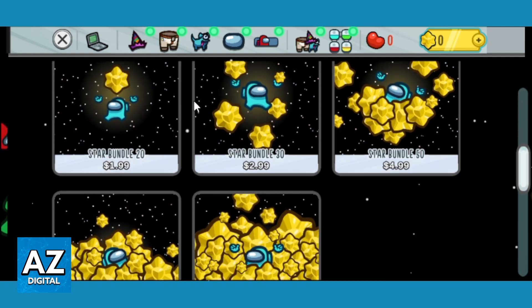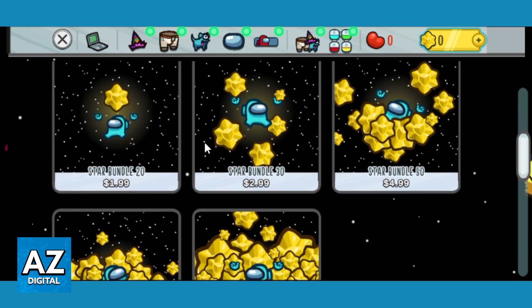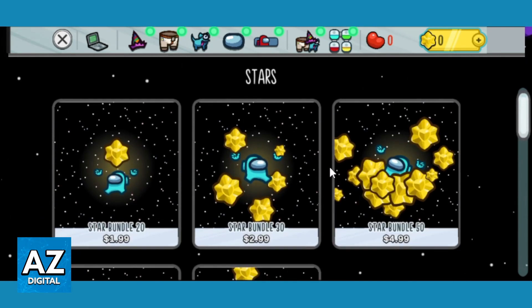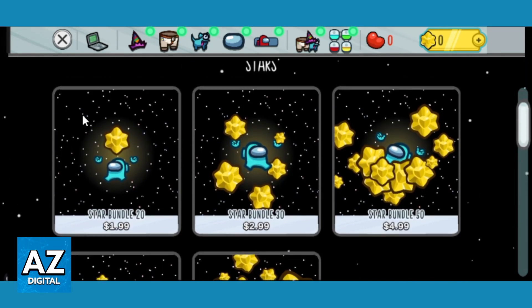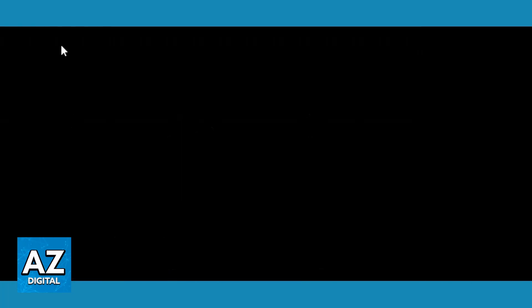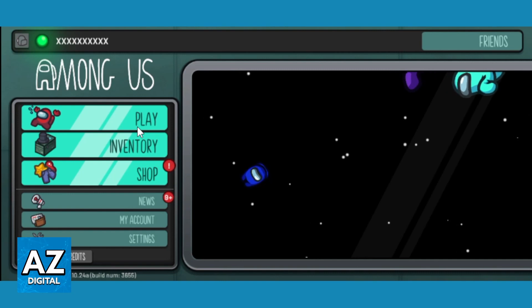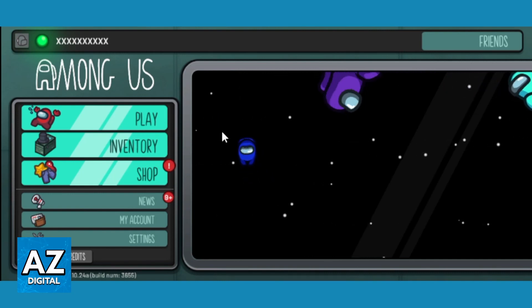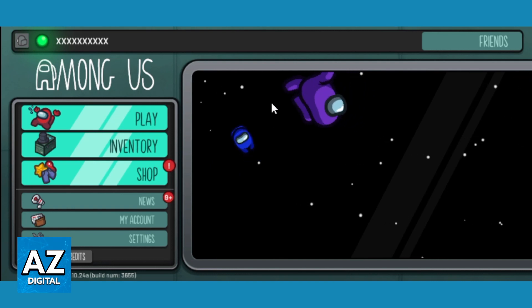To get stars, you have to use your real life money. You have to click on the packs you want to buy and complete the payment method. After doing that, the stars will be in your account. According to this, you cannot earn stars in Among Us for free — you can only get stars by buying them with real money.